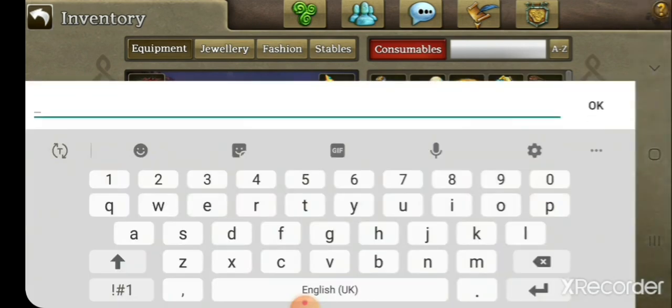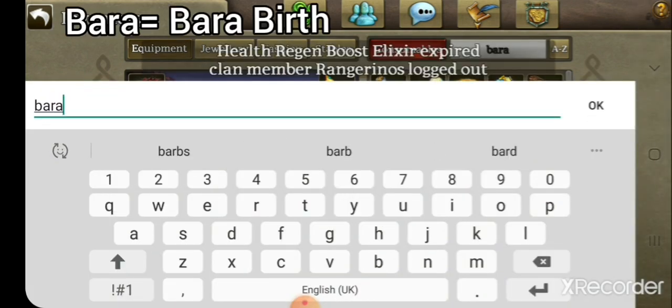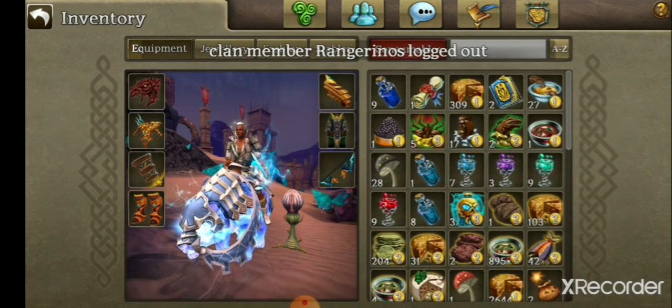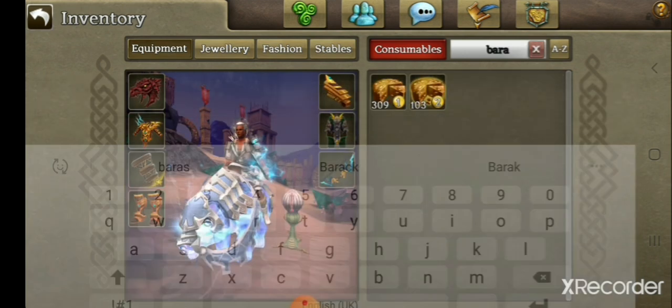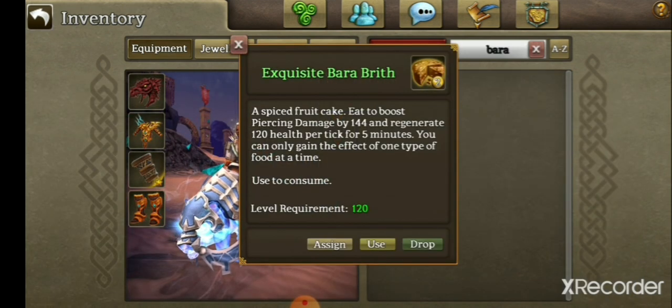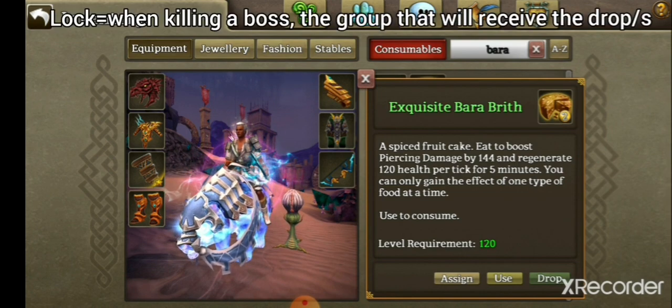We also have something called barrows. These barrows have been mentioned in a previous video. They help increase your pierce damage as well as give you health regeneration. This is a food from cooking. If anyone refers to these, it's usually to either win locks or to elix faster.